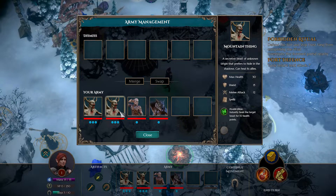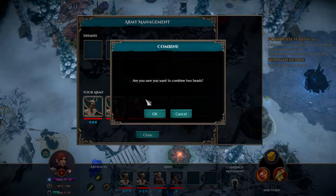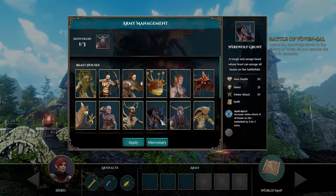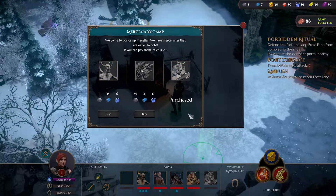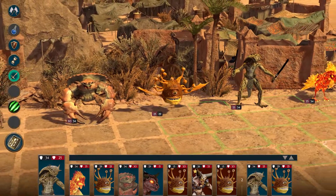And if you ever find yourself wanting for space in your army, you can merge two identical units to form a combined, more advanced unit. As the commander of the queen's army, you'll need to be adaptable. Try experimenting with different unit combinations to create a wide range of fighting forces. After all, not every situation will require the same approach.